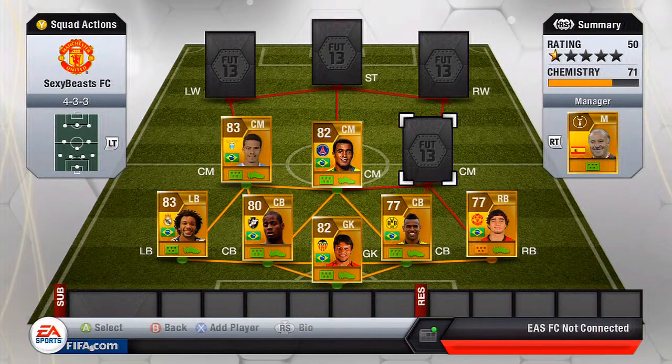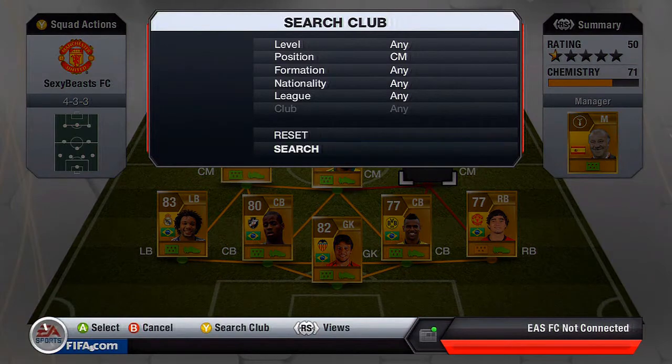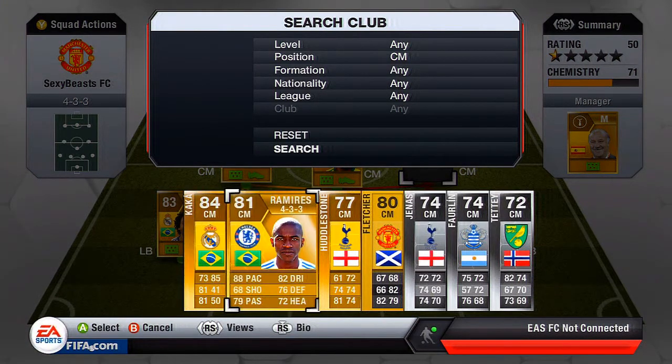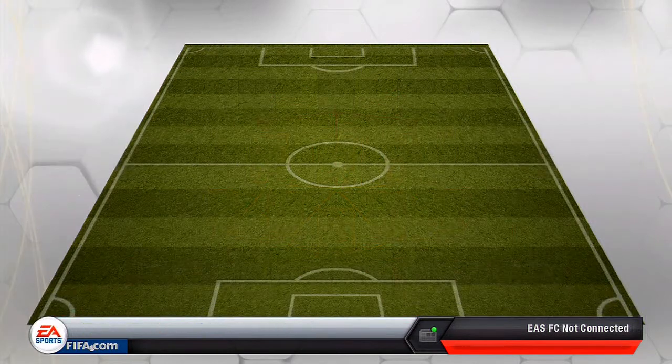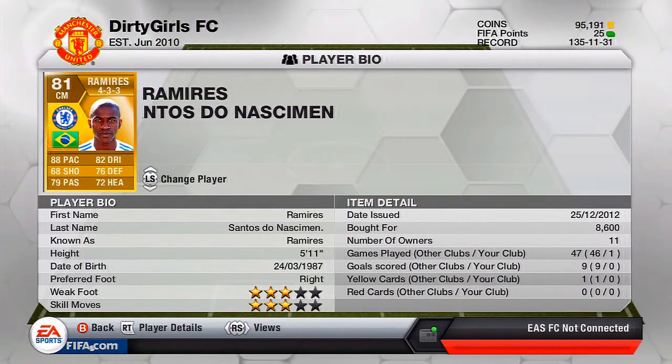The last central mid we're going with is Ramirez. I could put Kaka on but I haven't really experimented with him so he'll stay on the bench for now. I bought Ramirez for 8,600 coins — 88 pace, 76 defending, and 82 dribbling. Those are pretty solid stats for a central mid. He's one of those underrated players and can get a pretty good shot off too, even though it says only 68 shot — it's a lot better than that.